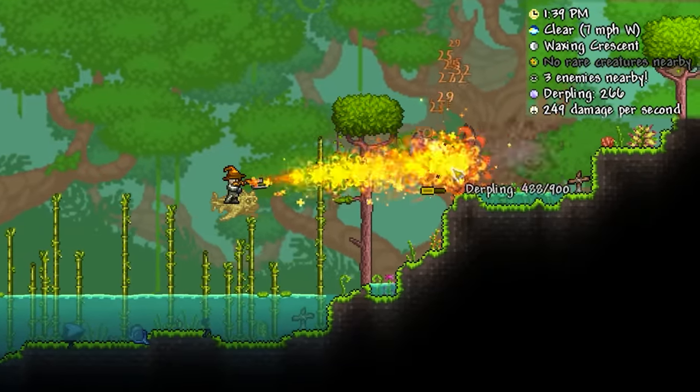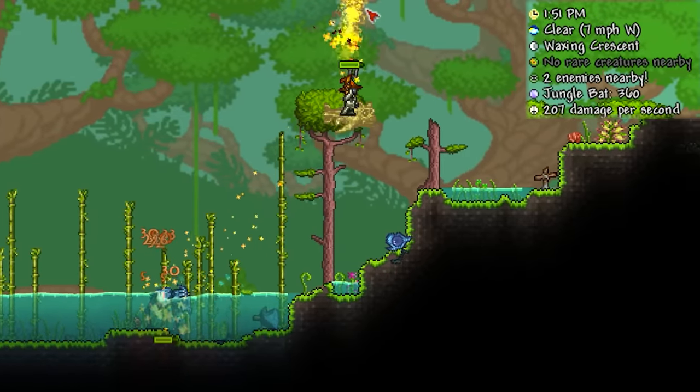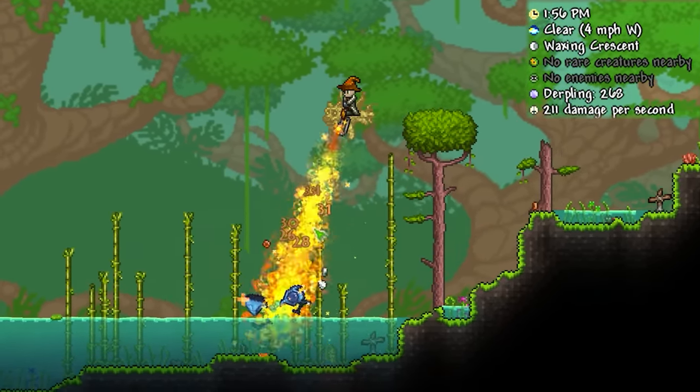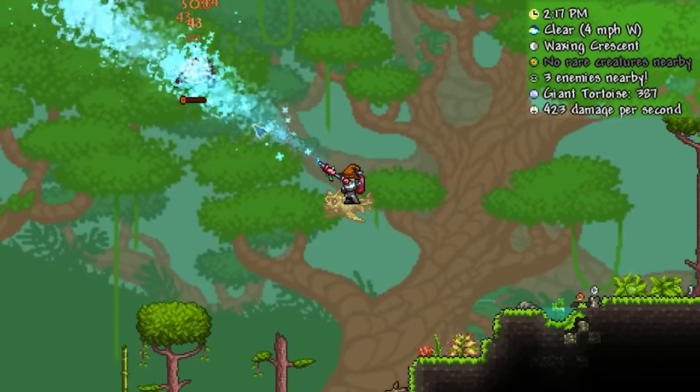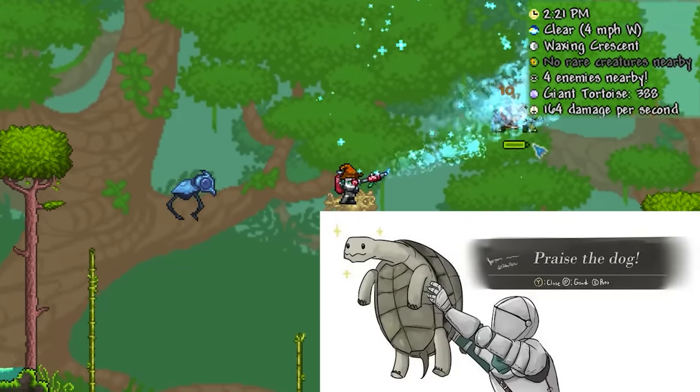In practice, I found these weapons to be incredibly effective at crowd control. Even the weaker Flamethrower has absolutely no problem literally stun locking fast moving targets in place due to the rate it deals damage. The Elfmelter is even better, dealing more damage and having slightly more range on its flame. Just look at these giant tortoises hover.